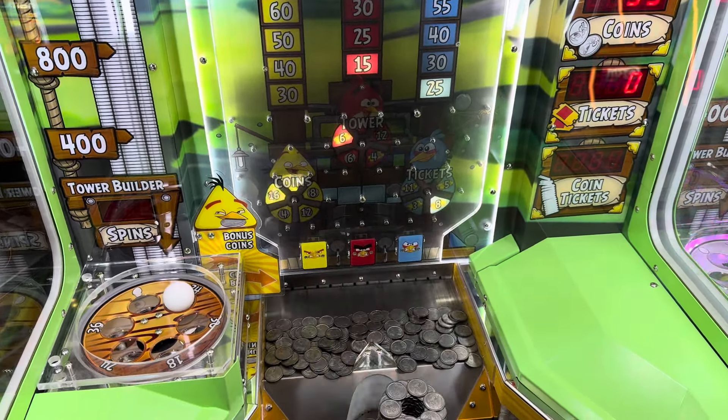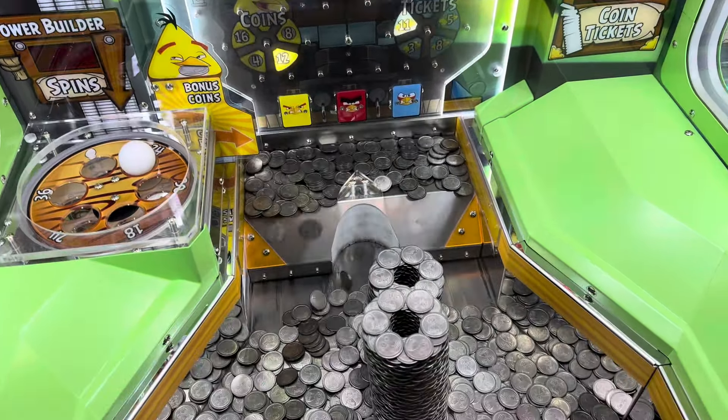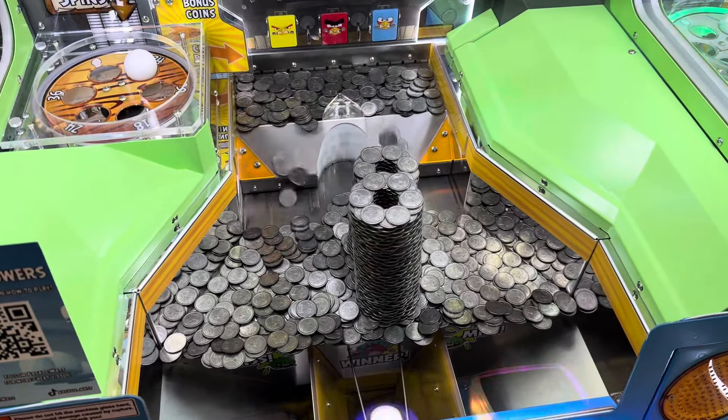Blue birds are tickets and the red bird is a combination of the two — it depends on what the light is on as to what you get. So the red bird has tower coins, tickets, points, and tickets. The yellow bird is all coins and the blue bird is all tickets. This is one of the ones you gotta play quick. We have eight coins, so now eight more coins are gonna come out of that yellow bird. Remember, anything that falls between here is a win. It's got to go here to count for your tickets.